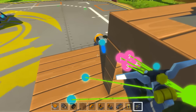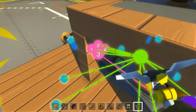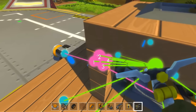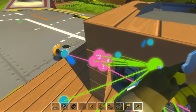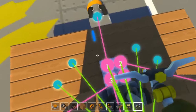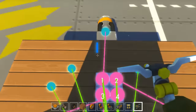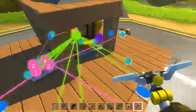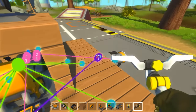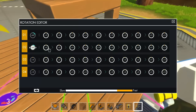For button one, I want it to tilt forward, so that button activates the back thruster. Button three tilts backwards, so that activates the forward thruster. Button two rotates it to the left, so we need that on the right thruster. Button four goes left. So: one to back, two to right, three to front, and four to left. Hopefully I hooked those up correctly - we'll see in a second.